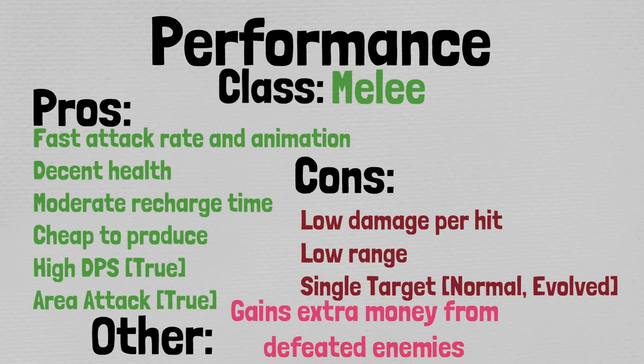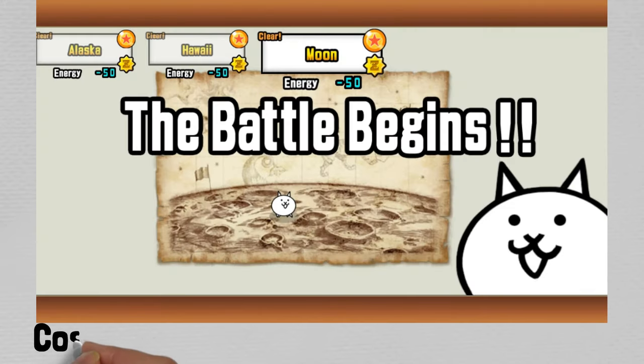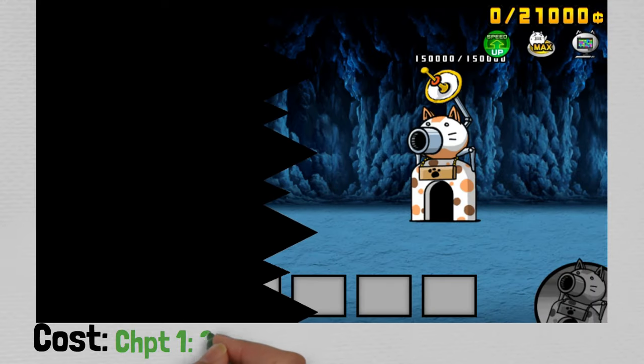Let's talk strategy and check out some gameplay for Thief Cat. First and foremost, let's touch on cost. Chapter 1 this unit will cost $330, Chapter 2 $495, Chapter 3 $660, which is actually pretty cheap for the stats you get out of this unit.